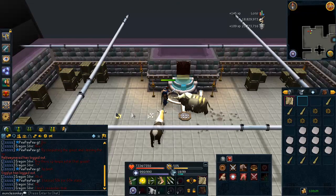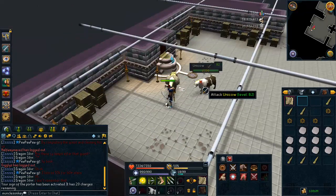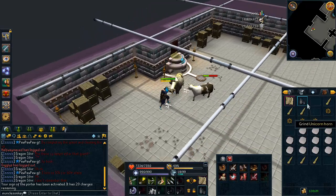You just want to equip your Signs of the Porter, click on this unicorn horn — holy crap, it went straight to the bank. As you can see, there was an unnoted unicorn horn.